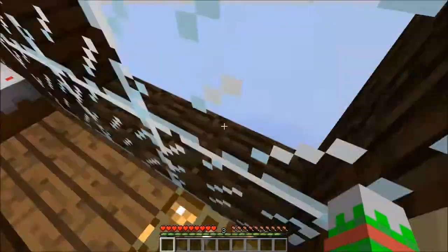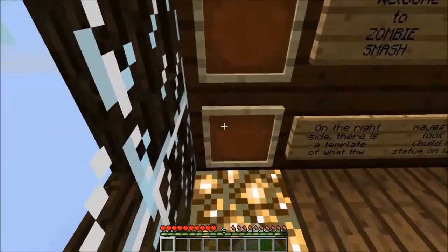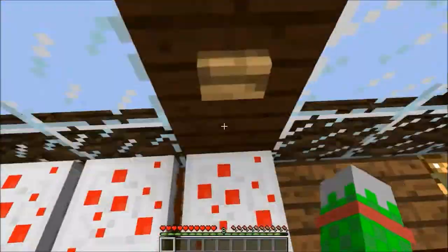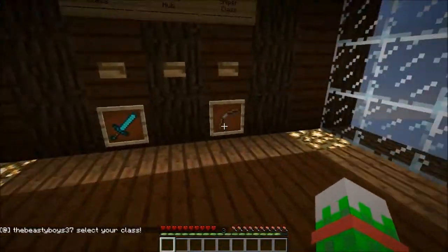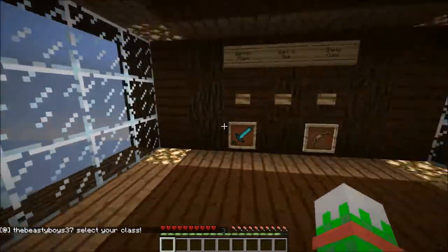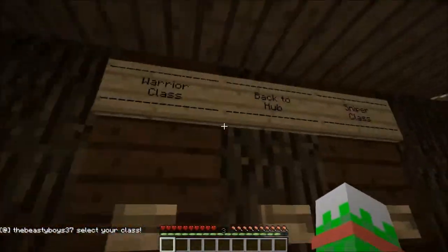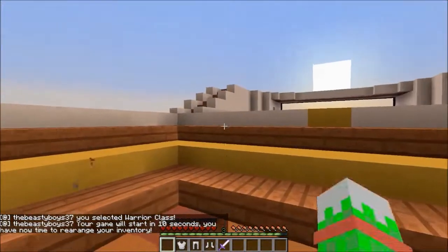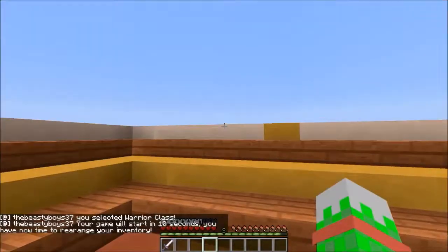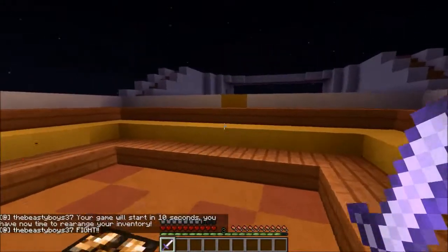Here we are — instructions. Can I not pick them up? Apparently not. Never mind then. One player game. Select our class: Warrior or Sniper. I'm going to go with Warrior, I think. That's my plan. The game will start in ten seconds, and you now have time to rearrange your inventory. Unbreaking two, knockback two sword. Alright, in full iron. Fight!